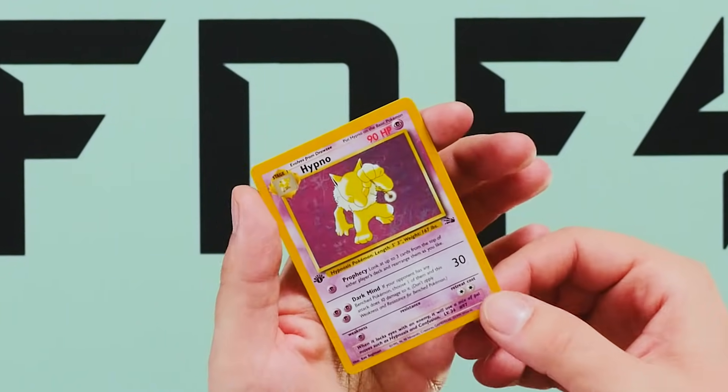And what did we get out of that first one? We got a Hypno — a holographic Hypno. It's like a $900,000 holographic card. Nothing too crazy. This is also a weighed heavy pack.